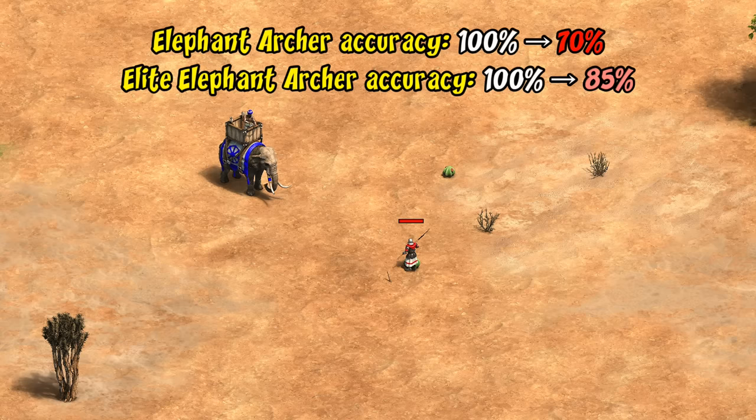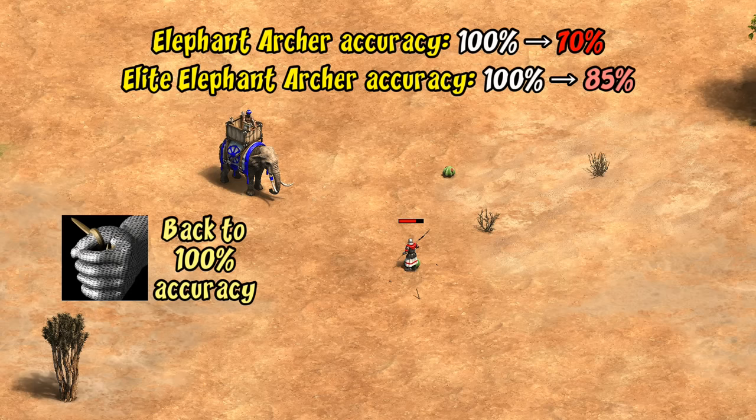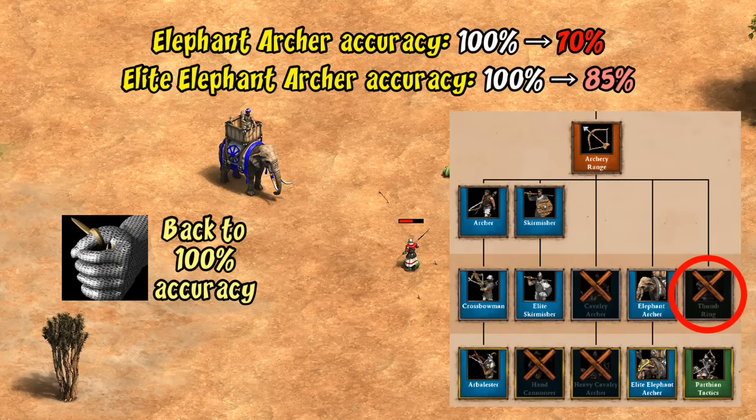They're also less tanky overall, but the bad news doesn't end there. They're also having an accuracy reduction from 100 to 70 and 85 for non-elite and elite respectively. At close range units tend to perform much better than their base accuracy would suggest, and it is improved back to 100 with thumb ring, but that's an extra step and something to slow down the damage output of at least early elephant archers. Bengalis also don't have thumb ring at all, so their elephant archers are permanently inaccurate.